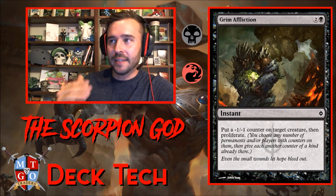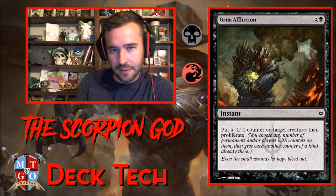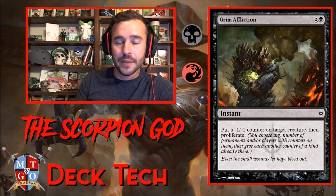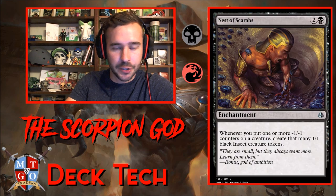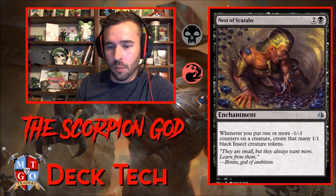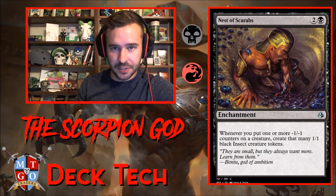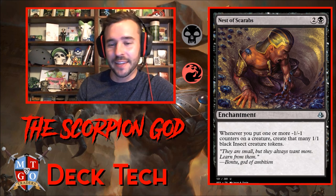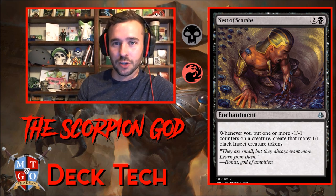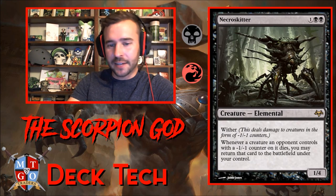Grim Affliction — instant speed, three mana removal: put a minus one counter on target creature, then proliferate. This allows us to distribute minus one counters out. If we put counters on one of their bigger creatures, we can cast this, kill one creature, and then proliferate the rest of the minus one counters. Also running Nest of Scarabs — whenever you put one or more minus one counters on a creature, create a 1/1 black insect token. We can swing in with those tokens, or we can blast our own tokens with the Scorpion God to get card draw.